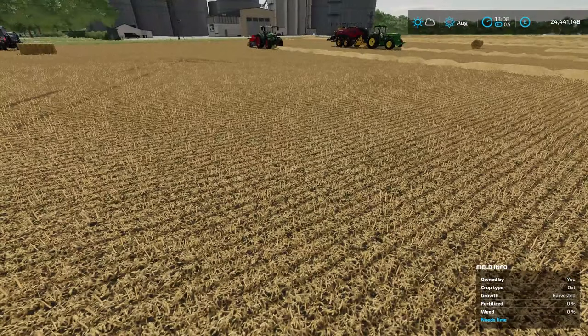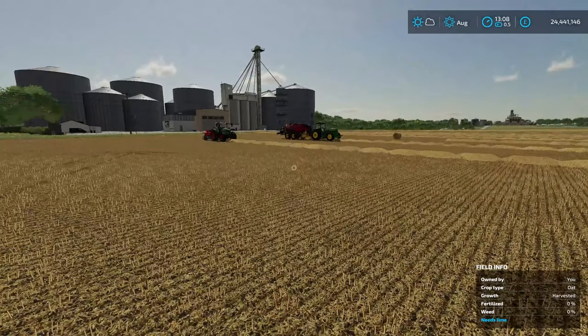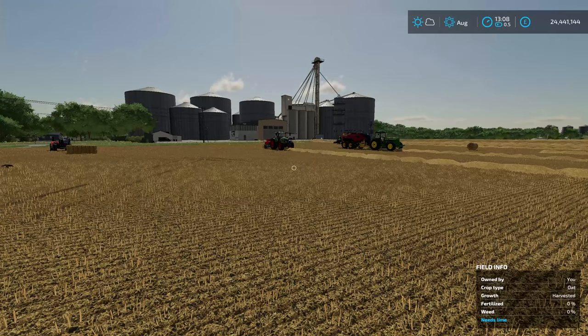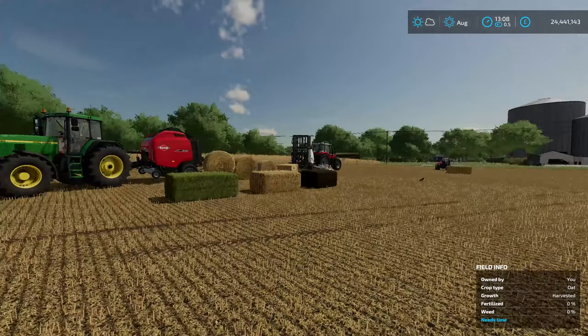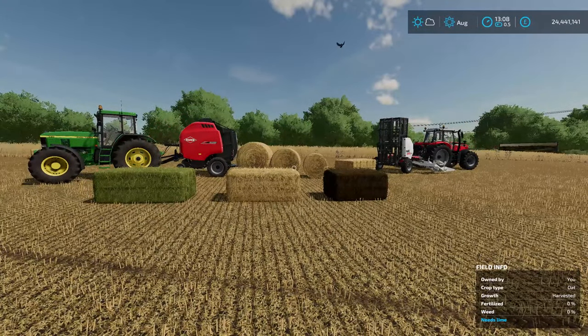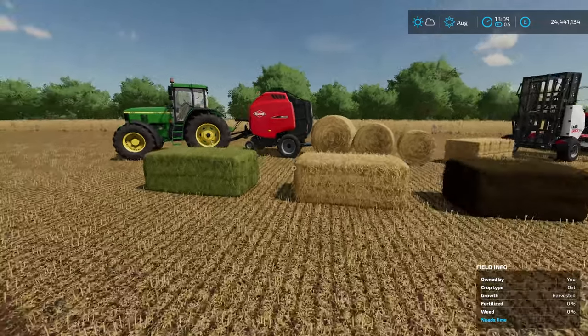As you can see, we are in a field of oats that have been harvested. We've got a big chunk of this done and we've got our Bales. We've got a small square Baler, a large square Baler, and a round Baler — those are the three types. But the big difference is that Giants have now enabled us to make round Bales and square Bales of different sizes. The small square Baler remains the same, but let's have a look at our round Bales first.